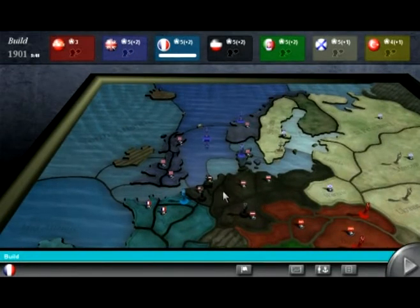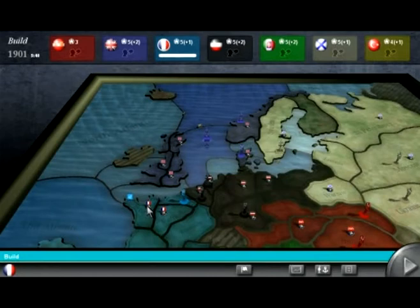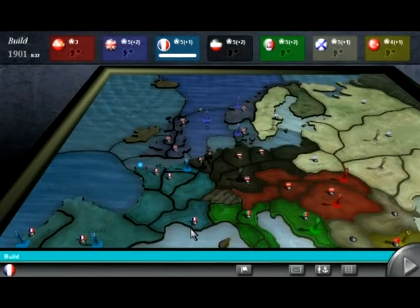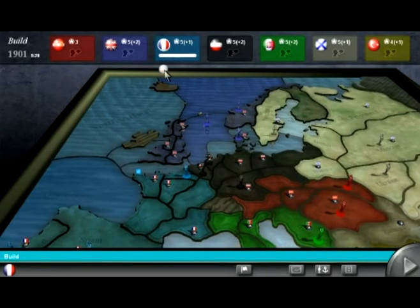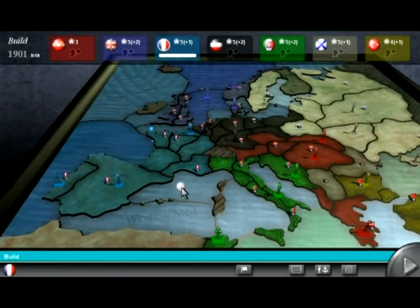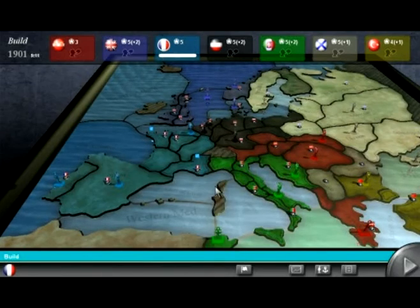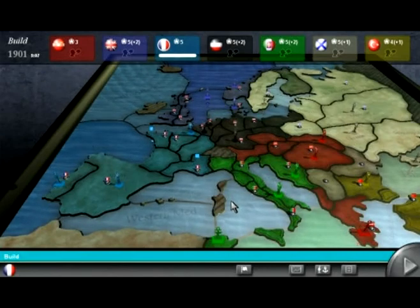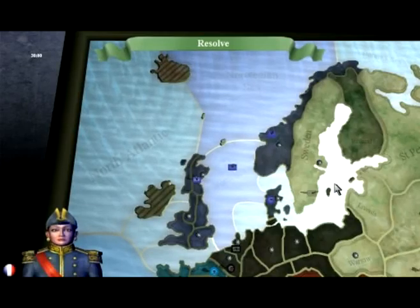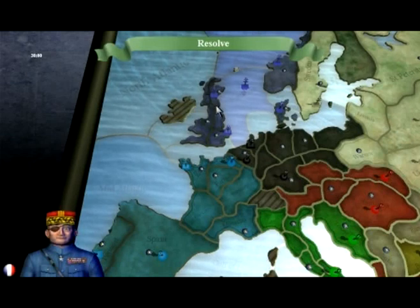To get back at England for not helping, I'm going to build a navy in Brest so that I can start taking over England from behind. I'm still going to build a navy in Brest, and I'll try to make a treaty with the Italians. I'll put an army in Marseille to help there. They built their things in England — two navies. England being an island, it makes sense.